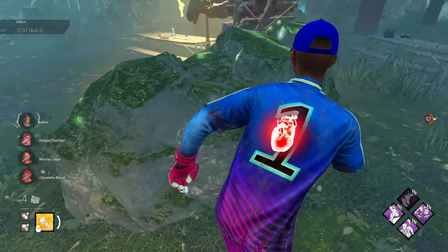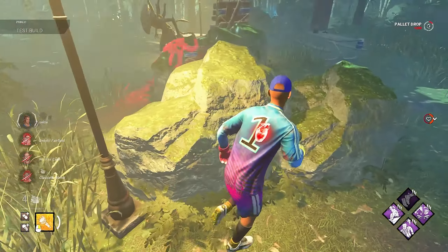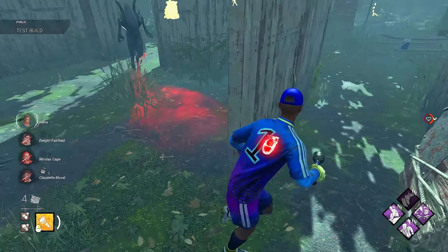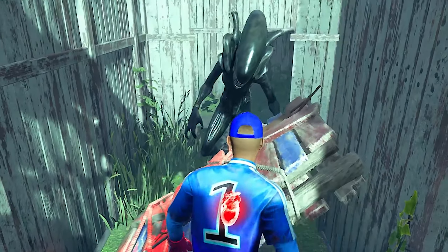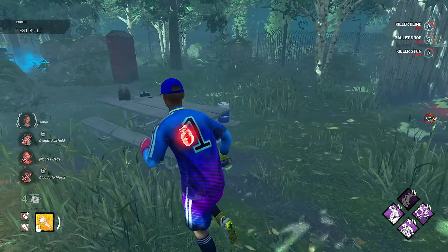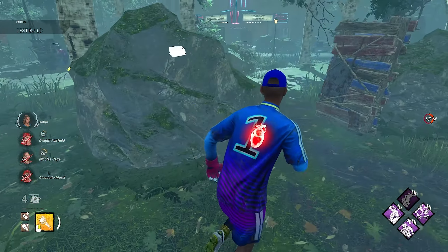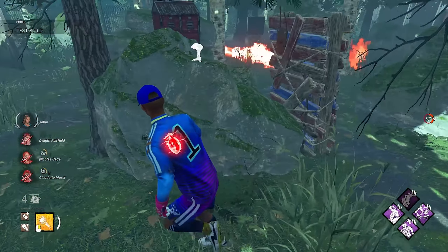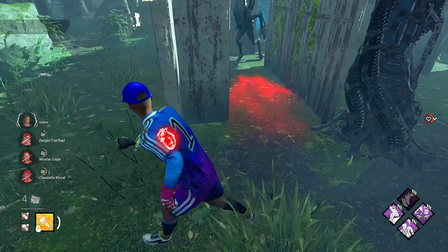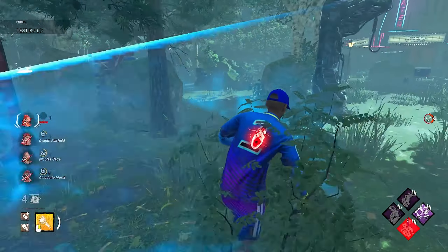If I could just delay this first hit as much as I possibly can here — that is perfect. We'll go over to this tile, it's probably a little bit safer. Should I have a pallet here that we can pre-drop on his forehead? Teammates are on gens right now. I'm going to try and run the guy over here to this pallet, away from the teammates. We can use Quick Gambit just a little bit more.